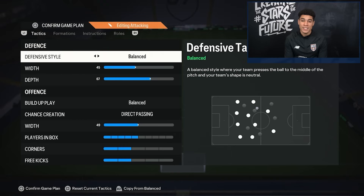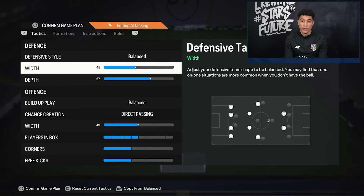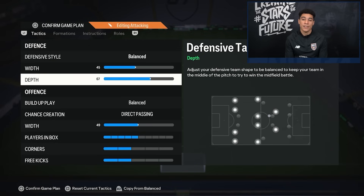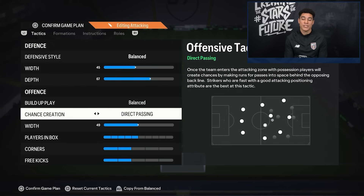First of all, we want to start with the tactics. The defensive style is on balance. The width in defense is on 45, because I want my team to be a bit more narrow than natural, but not too narrow so I can still defend the wings. The depth is on 67 — personally I like to press, so that's why my depth is quite high. In offense we play on balance, direct passing as usual.